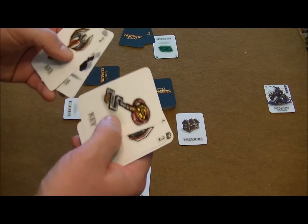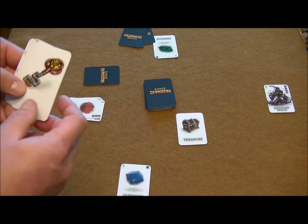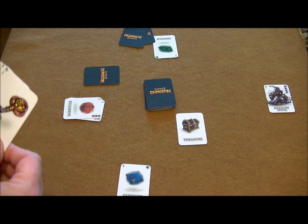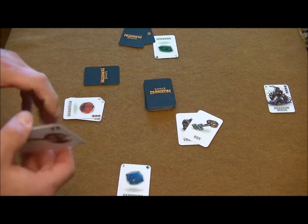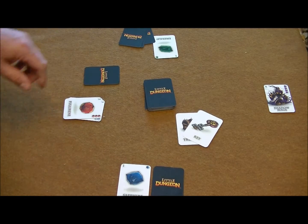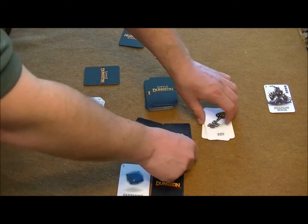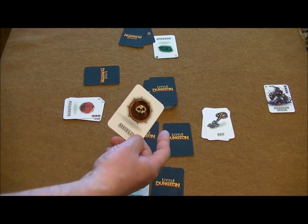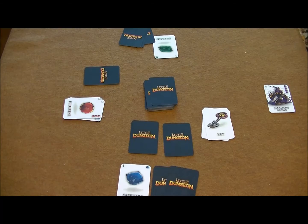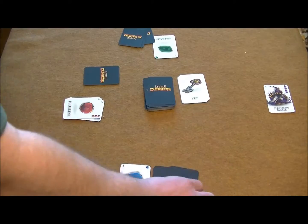I'm going to play this key to open up this treasure chest because right now there are no monsters and I want to get that treasure right away. Another player takes the top three cards of the deck and the player who opened the treasure chest chooses one. We have a shield here, so that goes into their hand. The other two cards go back on top of the deck, these go into the discard pile, and that is their turn.